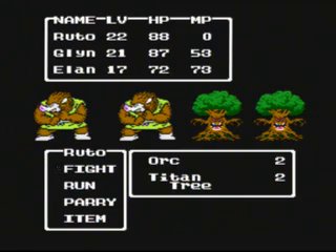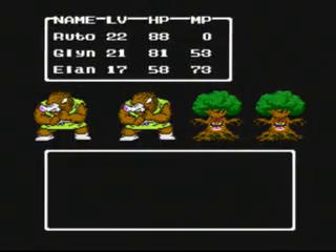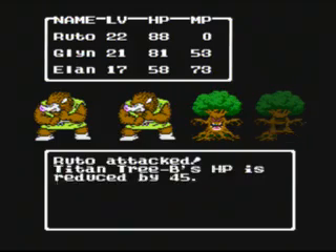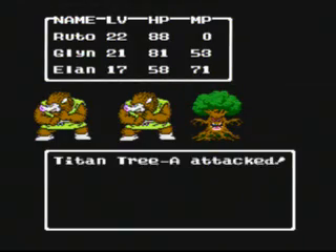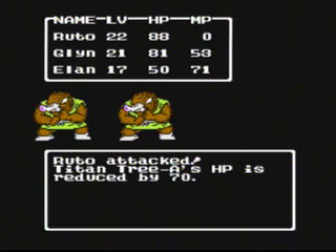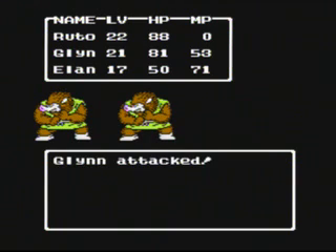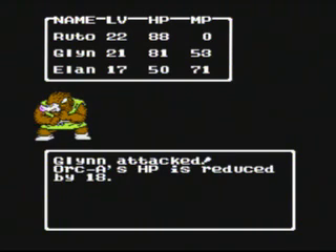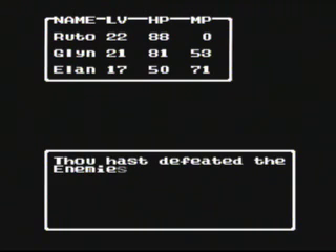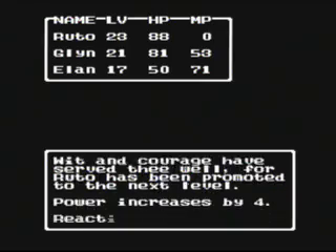Here we've got two orcs and two titan trees — pretty mundane stuff by this point. You can see the two attacks there that Glen did — did almost as much damage as Ruto did. The only time the Falcon Sword has actually kind of a liability over the Iron Spear is if the defense of the enemies you're fighting is extremely high. But toward the end of the game, those enemies' defense is so high that I don't think you can hurt them with the Iron Spear either. Alright, level up — Ruto's 23, power increase by 4, reaction speed 1, hit points 9.